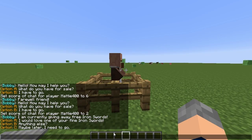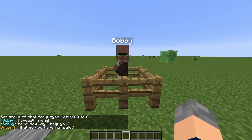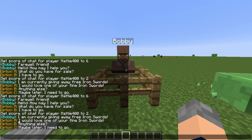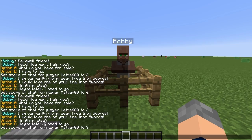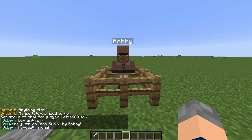We'll step on it again to get him to talk and this time click Option A. He comes out with some more stuff — he's currently giving away three iron swords. You can say 'I would love one,' ask if he's got anything else, or say 'maybe later, I need to go.' If you click Option C it says farewell and ends the conversation. We'll go back and choose Option A again — 'I would love one of your fine iron swords.'